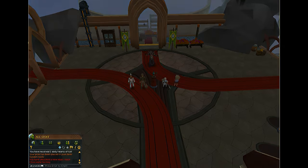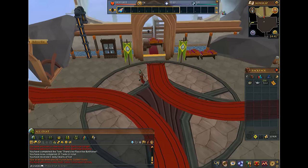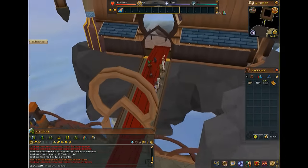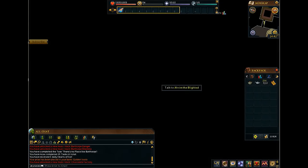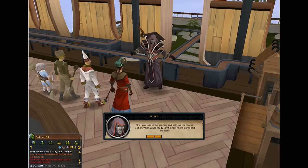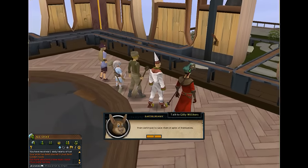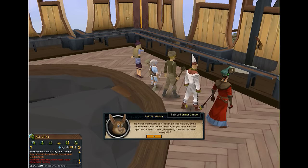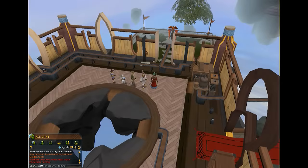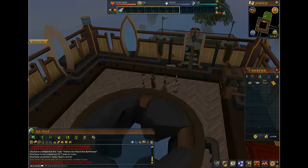Alright, now that the cutscene is done, you click this, okay, go here, you talk to the - whatever's there. There's gonna be another cutscene. Alright, you finish the cutscene. What you want to do is - this quest is just like Charting the Charge of Factory, you're trying to get people to kick them out.